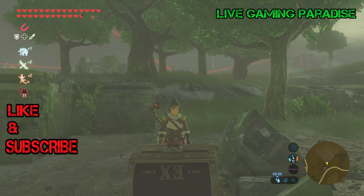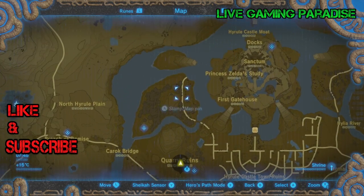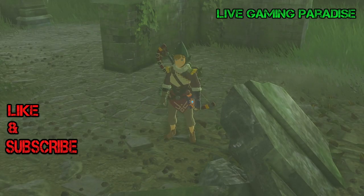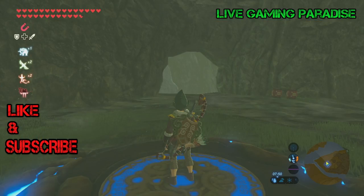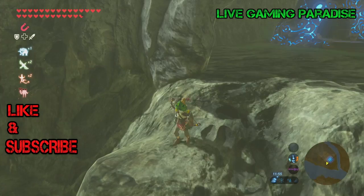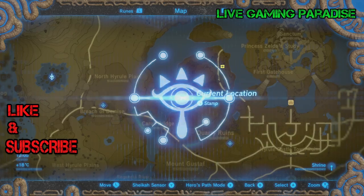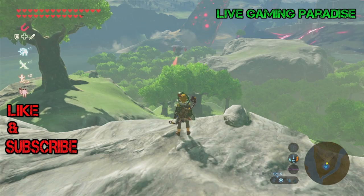Now we're going to go to another part of the map. This time we're going near Hyrule Castle — there's a little island near Hyrule Castle that's swarmed with enemies, so be very careful. Go to the nearby shrine and then cross to the other side of the island. It's not very far but there are loads of enemies around, so just watch yourself.